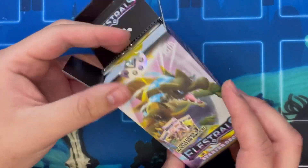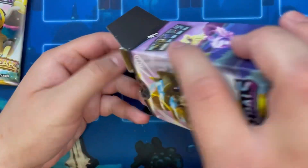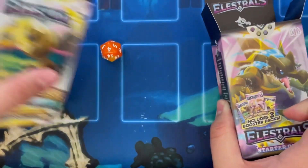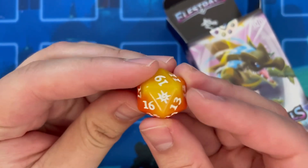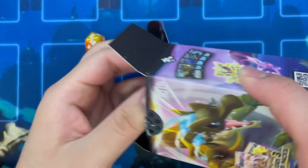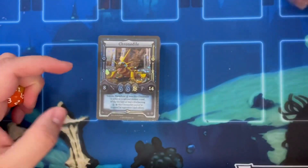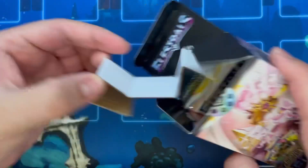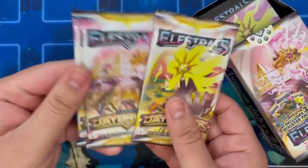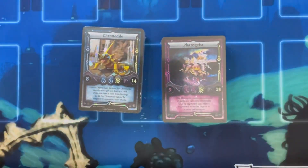It makes it a lot more of a fairer price, because three booster packs being about $5 each, that's already $15 added to your value. So you're going to get your three packs, and you're going to get your special die - they change up every so often, and this one is the new one for Solar, so it looks really nice and it matches. And of course you get your deck and a rulebook. The Pharogeist deck is going to be basically the same deal - same die, three packs, rulebook, and a deck.